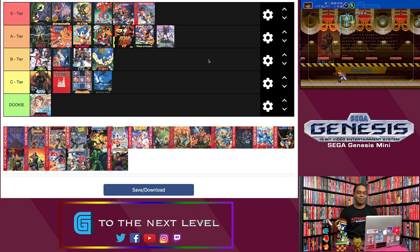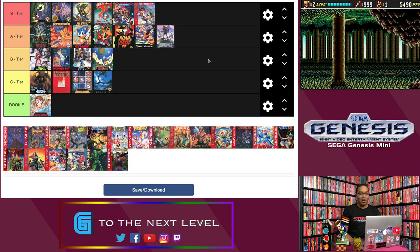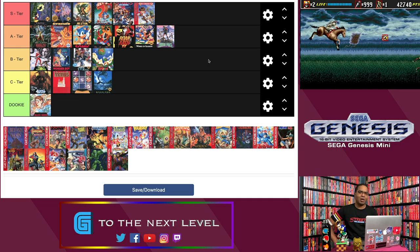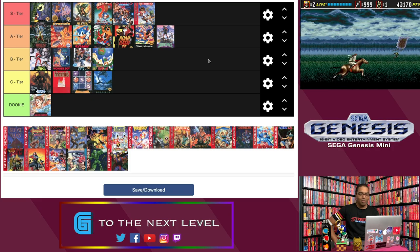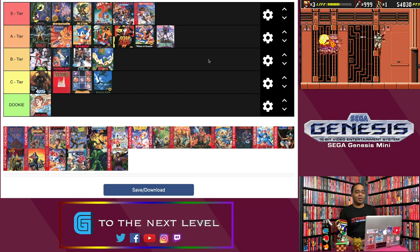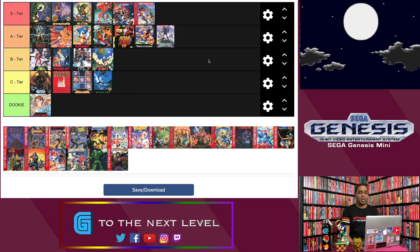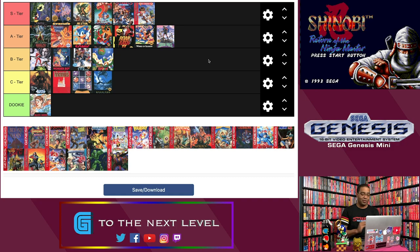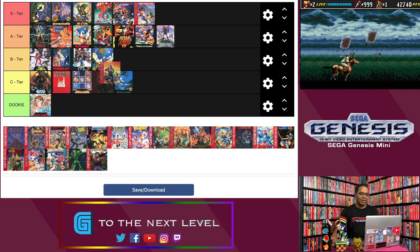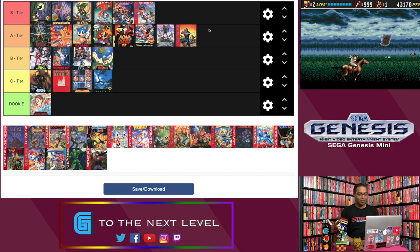Next is Shinobi 3. I prefer Revenge of Shinobi — it's pretty well documented as one of my favorite games on the system. That said, Shinobi 3 is a great game. It's also one of the best-looking and best-sounding games on the system, a blast to play, with fun bosses and never a dull moment. The only downside compared to Revenge of Shinobi and my favorite in the franchise, Shadow Dancer — which unfortunately got snuffed for this collection — is that it's a little too easy. That knocks it from S rank, but it's a good solid A rank. Shinobi 3 is a great game — definitely A tier.